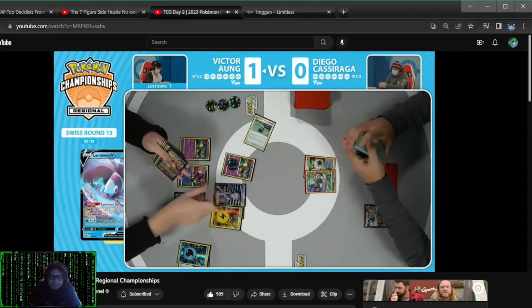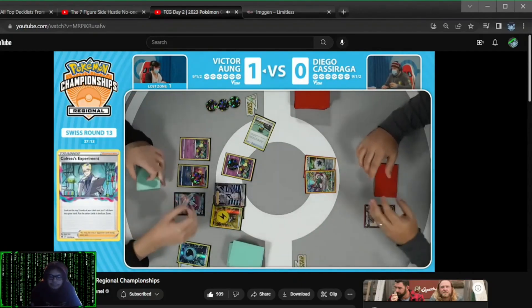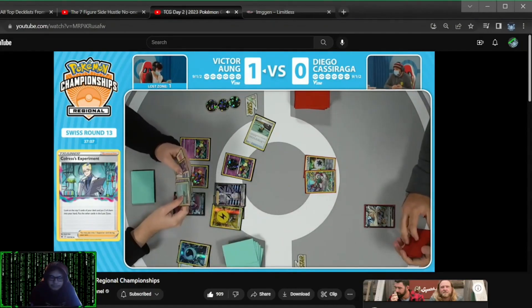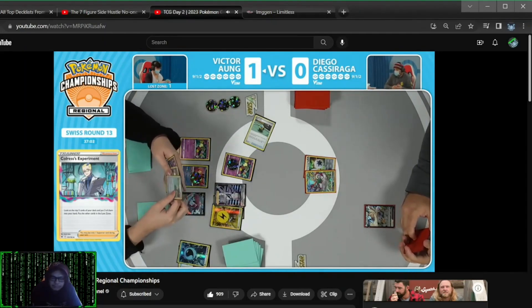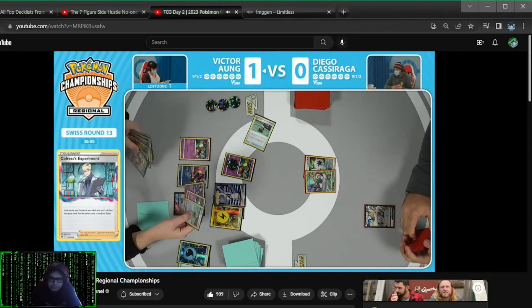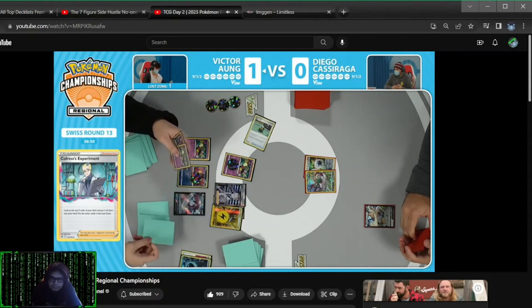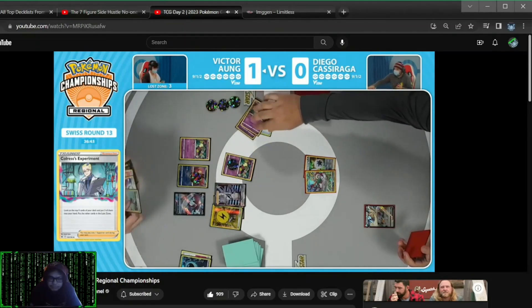Four energy in hand to go along with that Dragonite V and a Sableye. Chorus Experiment — we'll be able to look at the top five and get a little more info. Switch Cart, Mirage Gate — I don't think it gets much better than that, at least with how things are going. You see a couple ways to continue to use Comfey and maybe dig deeper in the deck with a Quick Ball. Just didn't want to see any energy cards there, and it did avoid that.